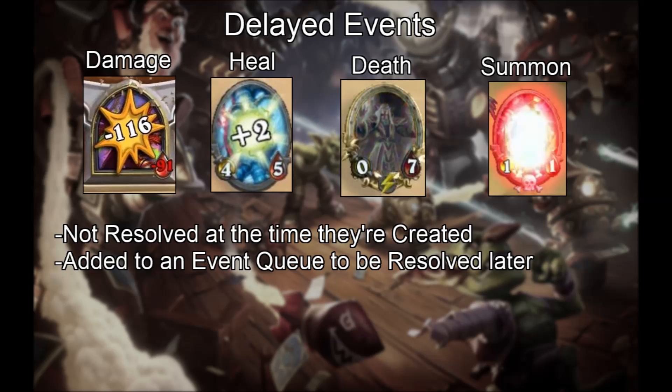Four kinds of events in Hearthstone are delayed events: damage, heal, summon, and death. Delayed means that rather than being resolved as soon as they are created, they are placed in an event queue. Later, the event queue is emptied and we resolve each event one by one in order of play.